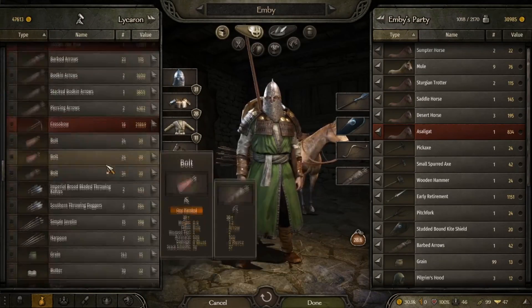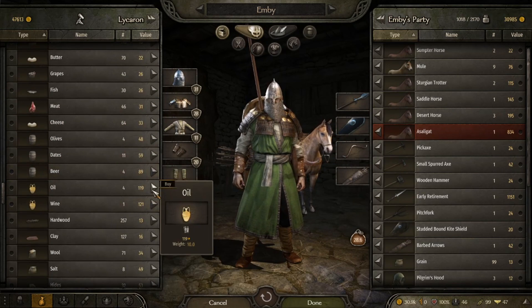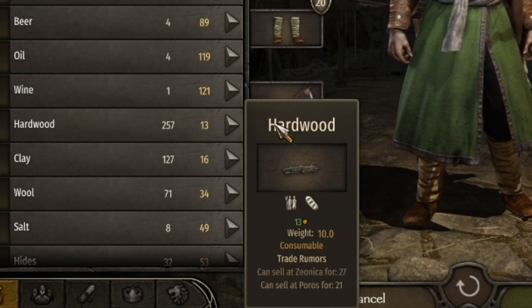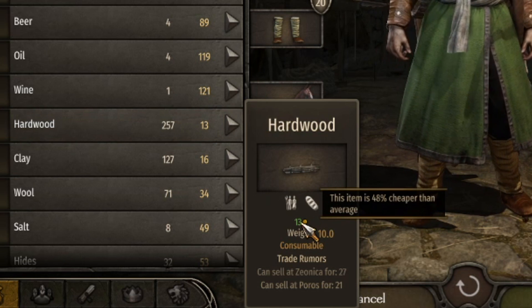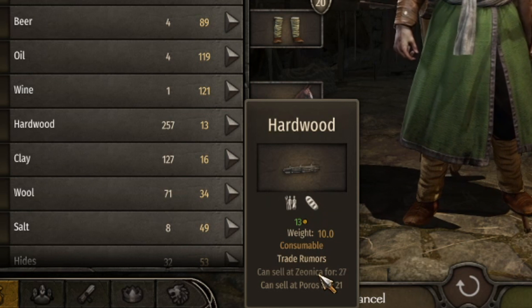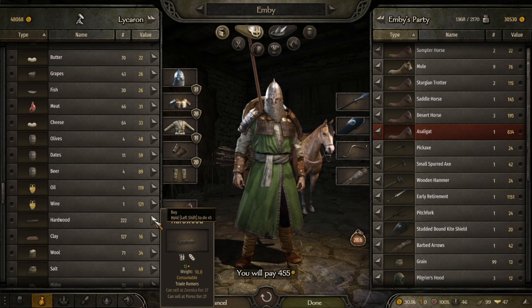So if I go in here — which I didn't really explain very well in the last episode, but I'm going to show you right now — you can see hardwood is 13 and it's green. It's 48% cheaper than average. I can sell it at Zeonica for 27.